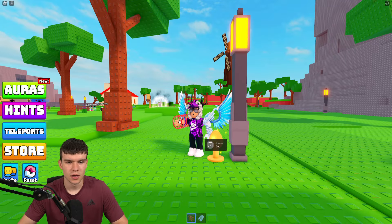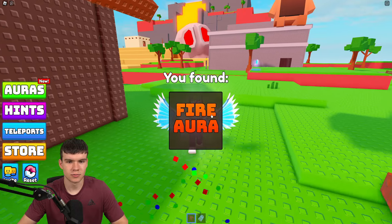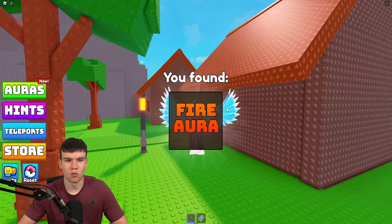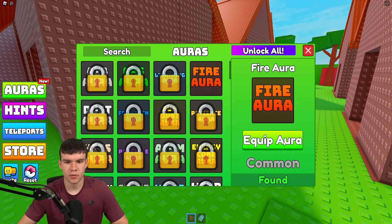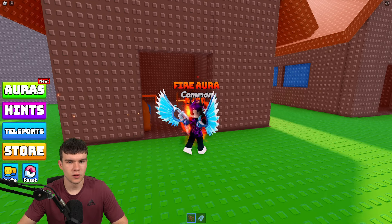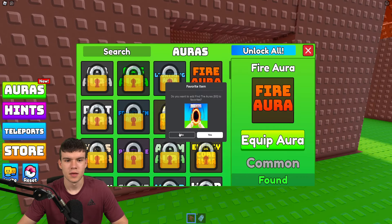All you do is collect auras around the map. For example, we just got a fire aura over there — these reveal random auras. There are quite a few in the game, and if you want to equip them, you can just equip that aura. That's quite a cool aura.